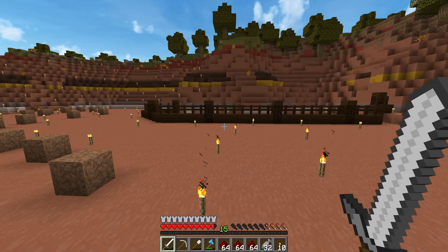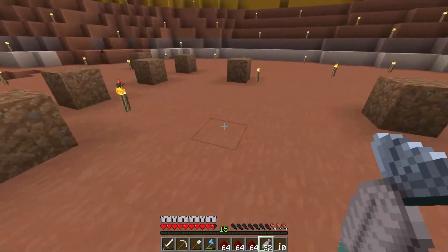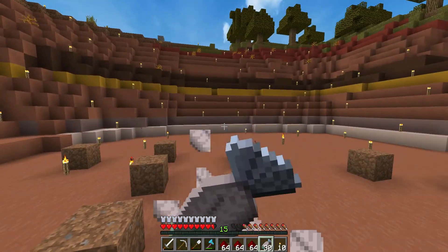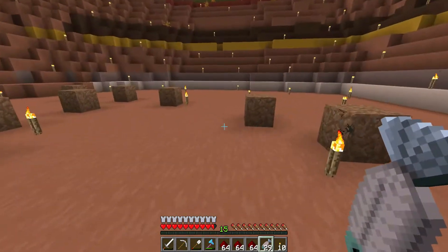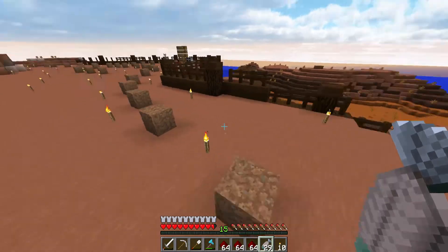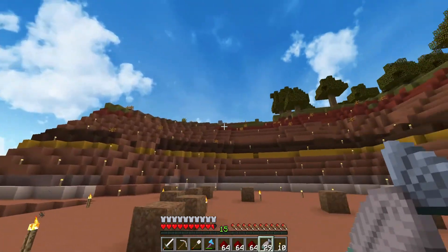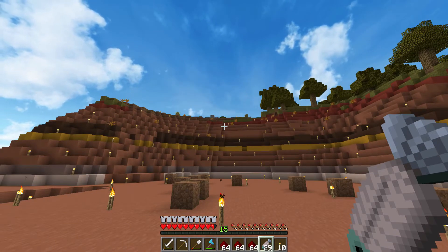I think you guys are really going to like this whole thing. This path will probably change - it may come back out here instead of going all the way up there. We're going to have our smeltery - just a big furnace array - in a cool industrial-themed building in this cut-away area. Up on the ridge is where we'll have all our bulk storage for things like cobblestone, regular stone, andesite, granite, diorite, all that kind of stuff.